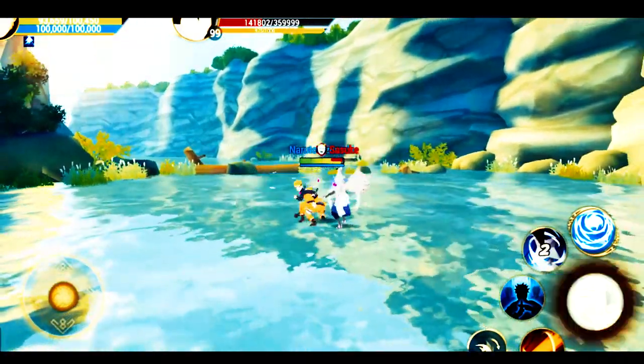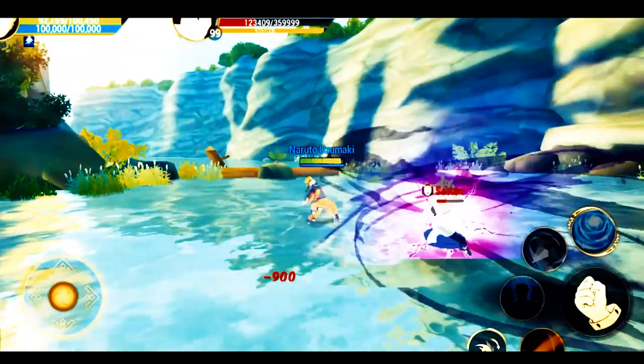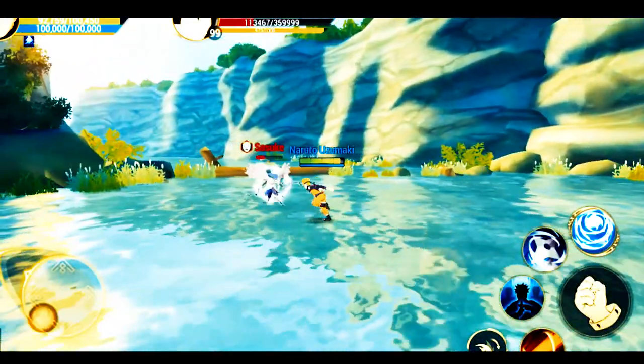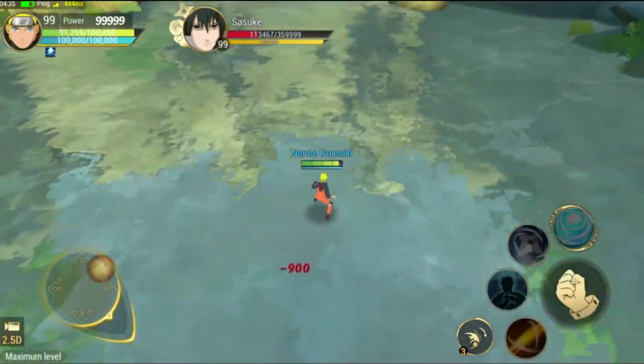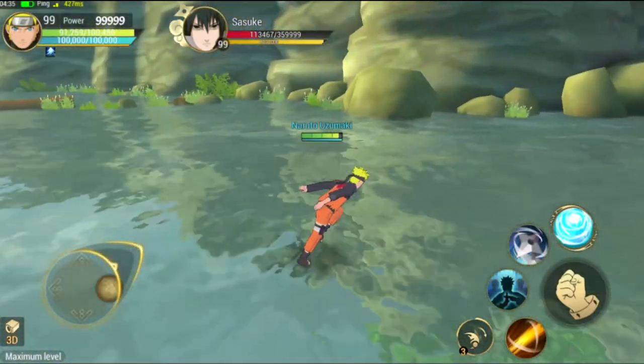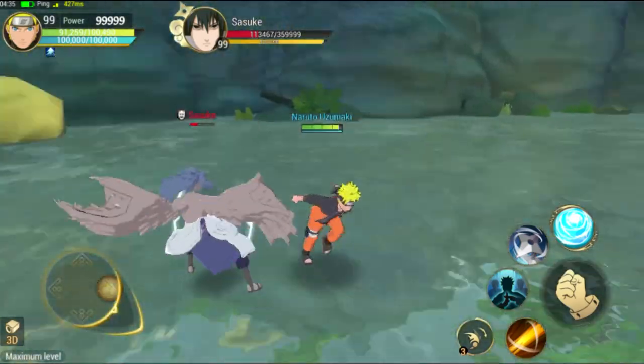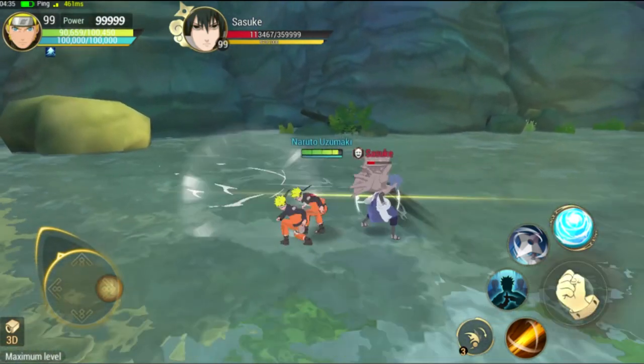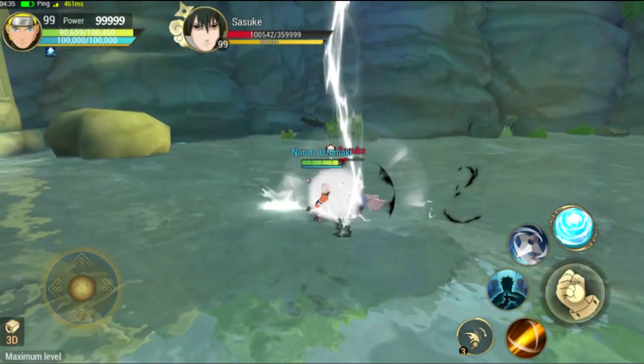We're gonna go ahead and take out Sasuke now. He is on Curse Mark 2 and he's in the air. It is 3D so you can change the camera to 2.5D and then you can go fully 3D. You can move around and look around, so it's almost like an actual game but it just feels cheap.